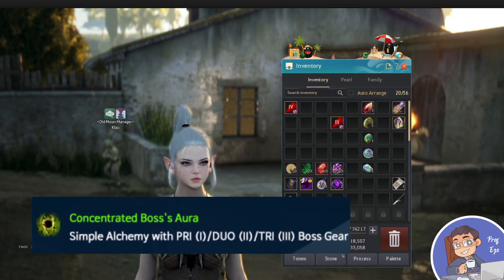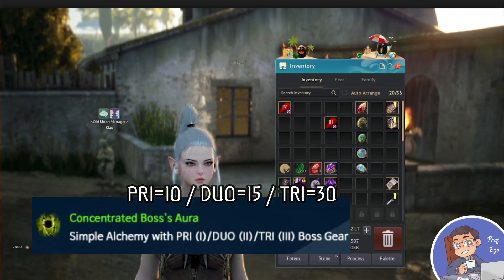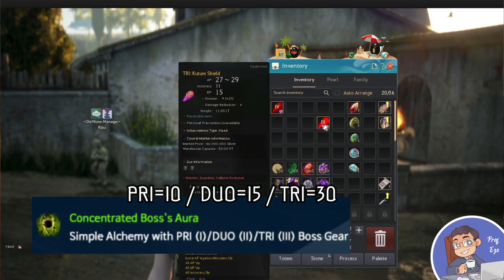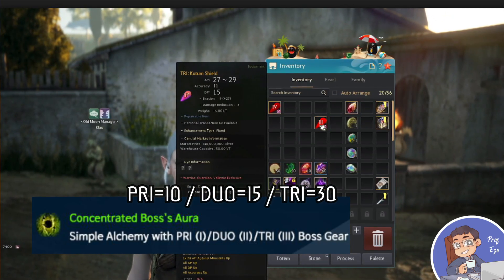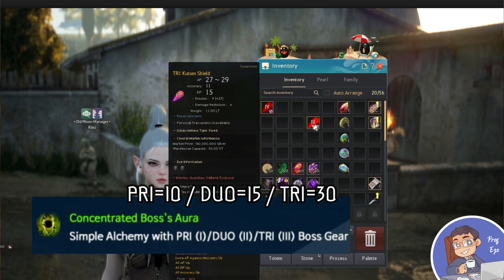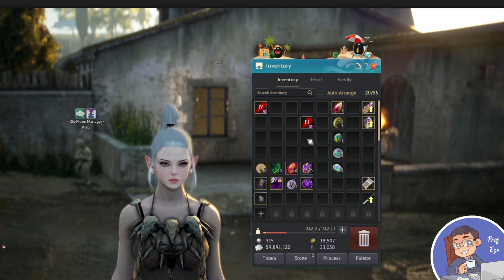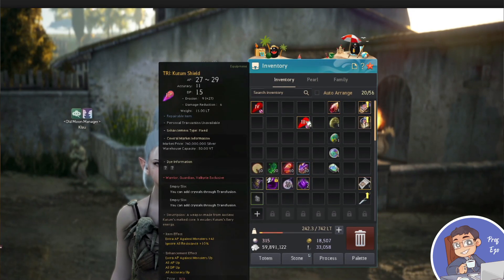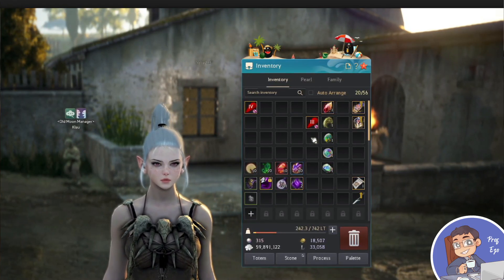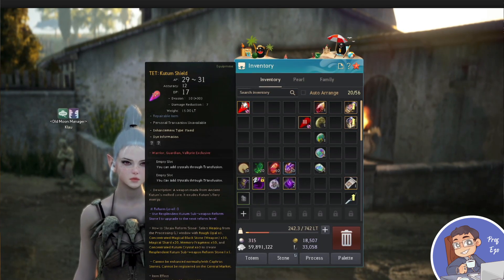For the last level, a reminder that you need the boss weapon or armor at PRI, DUO, or TRI in order to get the Concentrated Boss Aura. You do simple alchemy on these to produce it. Currently I haven't reached that stage yet because I don't have all the materials — I'll save it for a later video. For now, we're going to process level one so you can see how to apply it to the weapon I currently have.